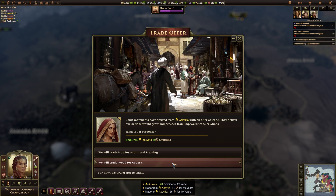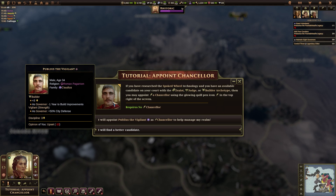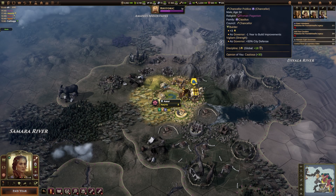We can also trade wood for orders — I make even less wood, 26 out of 38 for one order. We can easily get some more lumber mills though, so that's fine. If you have researched the Spoke Wheel technology and you have an available candidate on your court with the zealot, judge, or builder archetype, then you may appoint a chancellor using the glowing pen icon in the top right of the screen. So I can appoint you as a chancellor. We have a chancellor now.